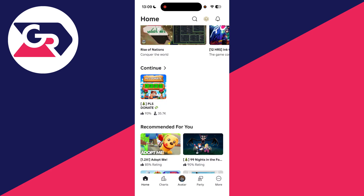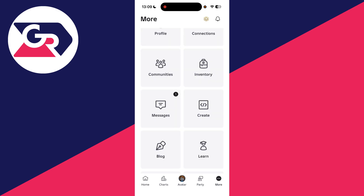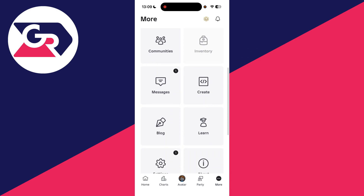We're back on Roblox. Go to the bottom right and you'll see the option for More — tap on it. Now scroll down and find the option for Create. From there we can create the game pass, put it on sale, and start receiving donations.